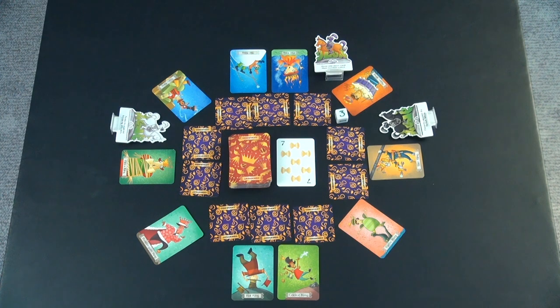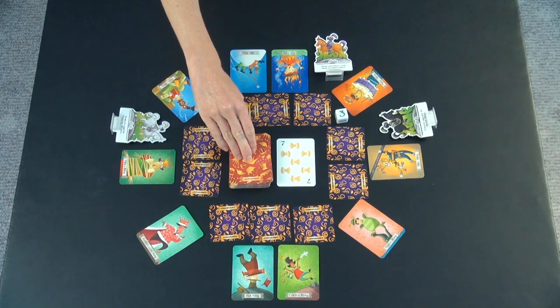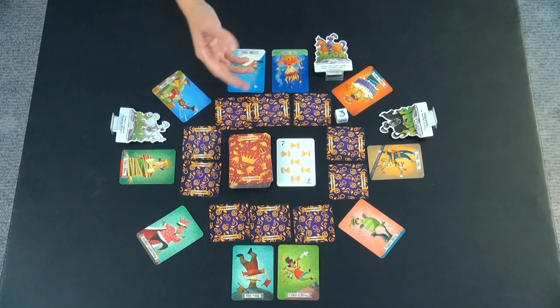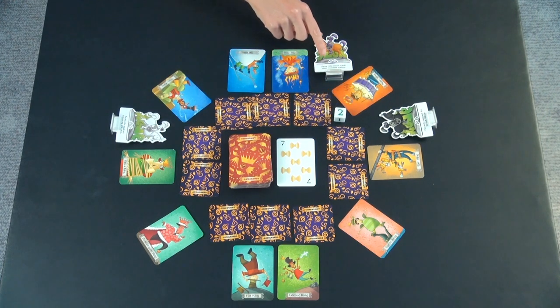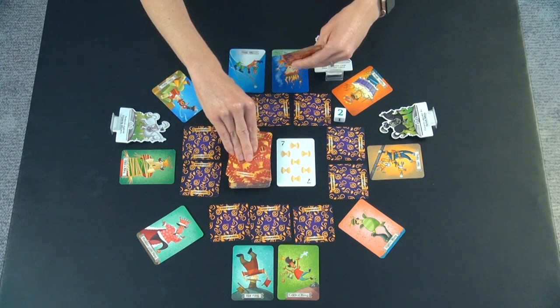None of the cards from the main deck are dealt out to begin the game. The person who most recently found a lost item gets to go first. They're going to roll the die. We'll say they get a two, and their special ability is they get to draw one more card than the number rolled, so they're going to draw three cards.